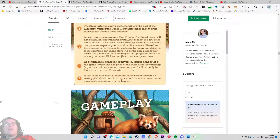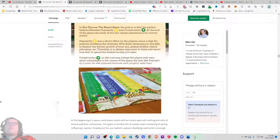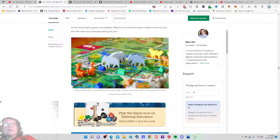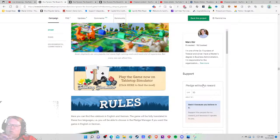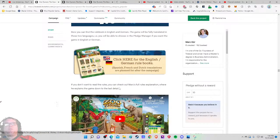The price of the game after the campaign — online store, conventions — will certainly be higher than here on Kickstarter. And if the campaign is not funded, this game will not become reality. Feels like a $110 price tag. Let's see — the goal of Zoo Tycoon: The Board Game is to find the perfect balance. I just want the price now. At this point I'm ready to talk brass tacks, and I know many people browse Kickstarter on iOS or mobile and don't see the sidebar pledge button, so the price should always be in the story.